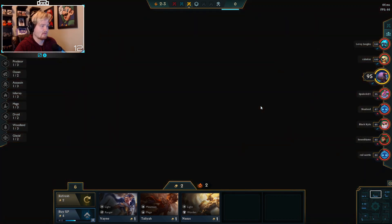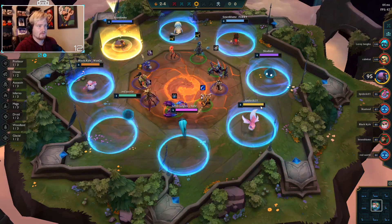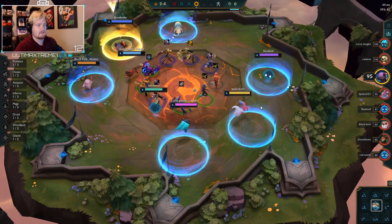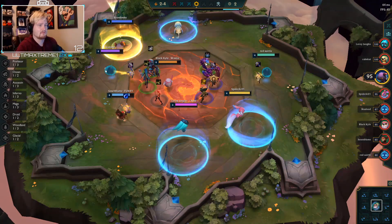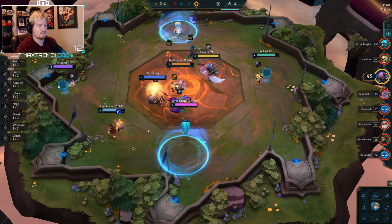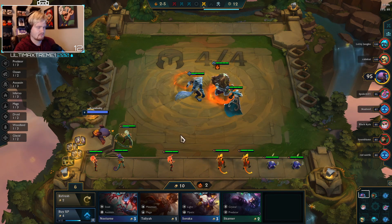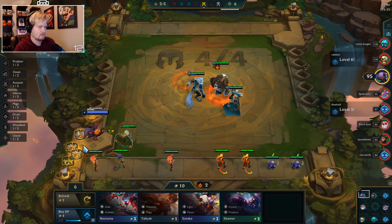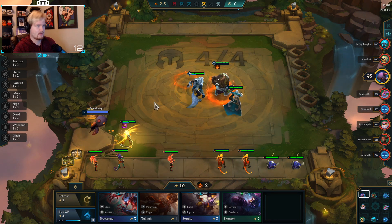He needs to get challenger, bro. BF sword, NLR, spatula - got a lot of items here that are good. NLR for sure, perfect. I'll expect it soon. Do I just give it to Kiana now? Yeah we're doing it, I want to maintain this win streak.